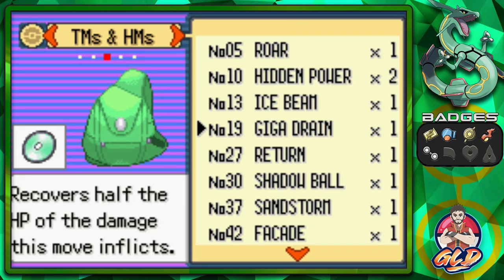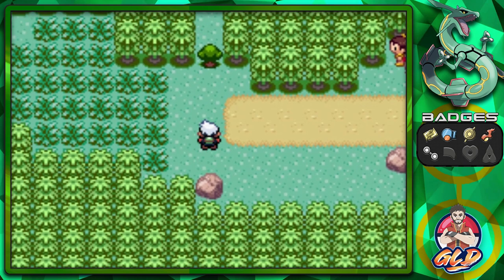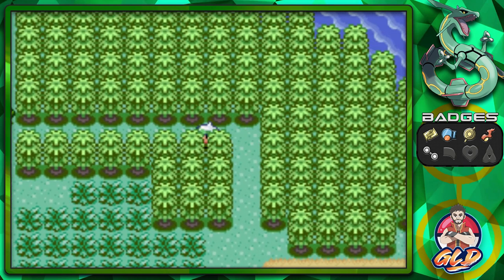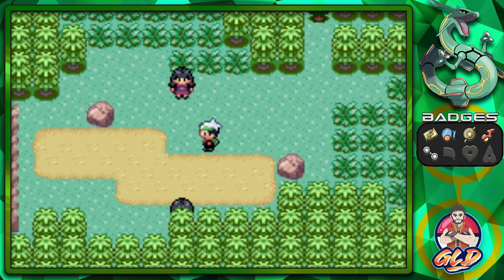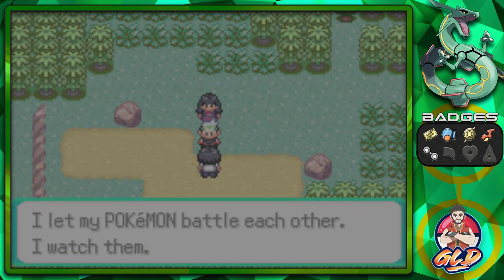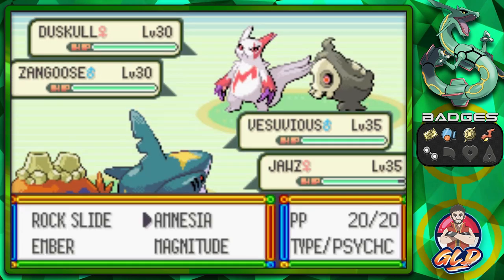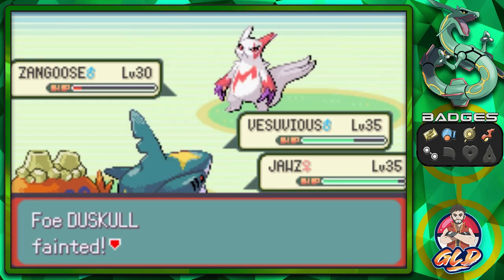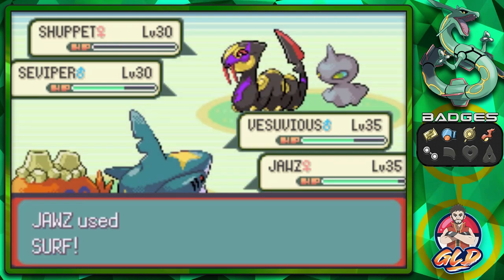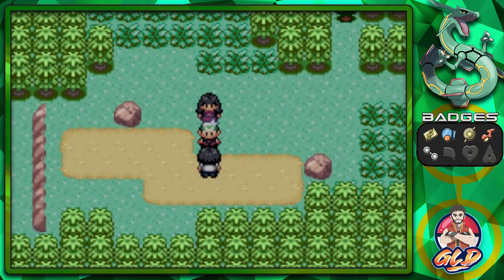TM19 is Giga Drain — it recovers half the HP of the damage inflicted, so it's a pretty good move. We're going to be cutting through and battling the majority of these trainers, though some require flying back and forth to reach. Rock Slide and Surf — defeating the Hex Maniac and Collector. We're going to grab some berries and keep heading up. There's an open spot here with an item — a Super Repel — and further on we find an Elixir.